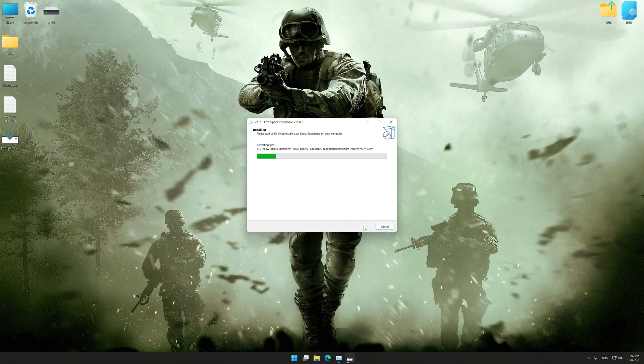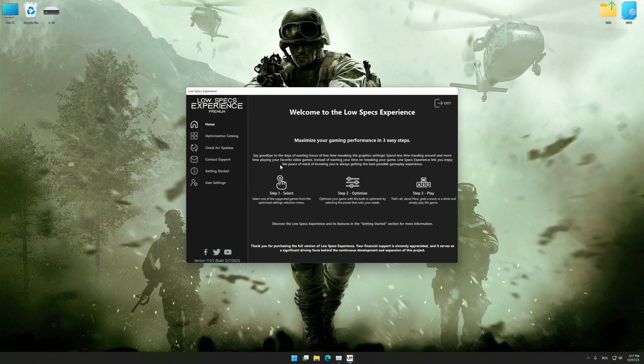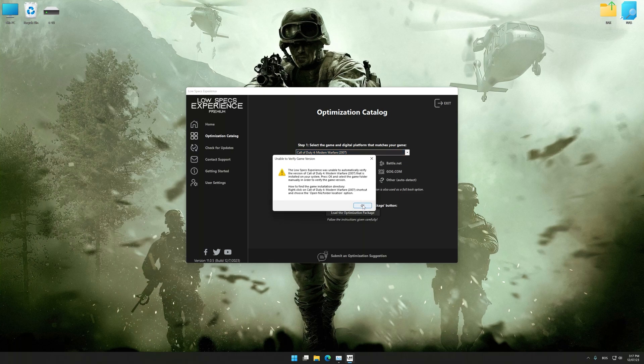First of all, start the installation for Low Specs Experience. Once the installation is complete, start it from the newly created Desktop shortcut. Now, select the optimization catalog, select the applicable digital platform, and then select Call of Duty 4 Modern Warfare 2007 from the drop-down menu. Once done, press the load the optimization package.